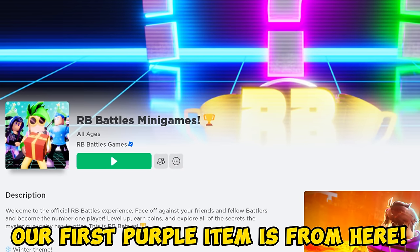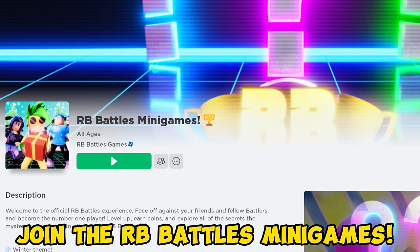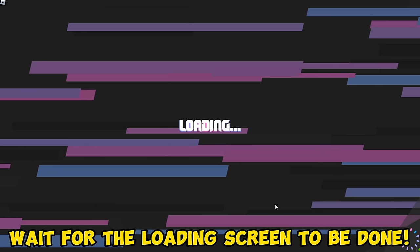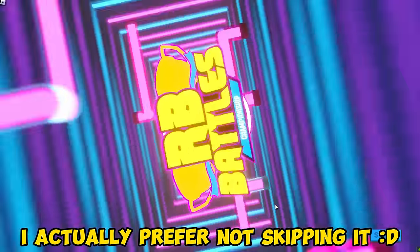Our first purple item is from here. You can get it in under 10 seconds. Let me show you. Join the RB Battles minigames. Wait for the loading screen to be done. You can skip this trailer or watch — I actually prefer not skipping it.